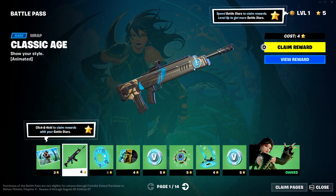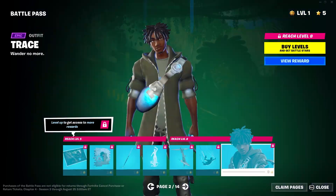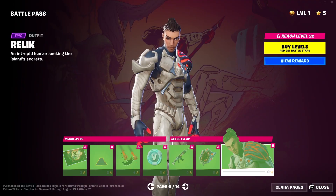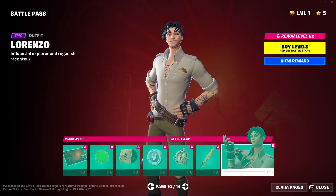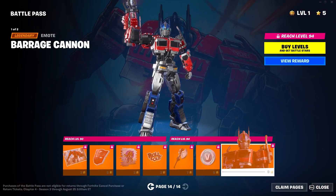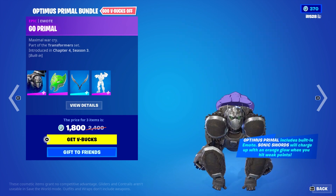In this season's battle pass we are introduced to new and returning characters such as ERA, Trace, Brian, Relic, Mariposa, and Lorenzo. And this season's collab is Optimus Prime, leader of the Autobots. Also in the item shop is Optimus Primal from the new Transformers movie.